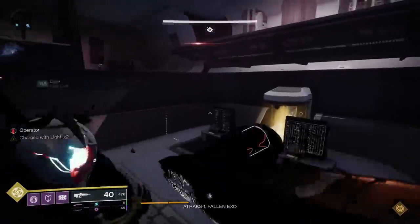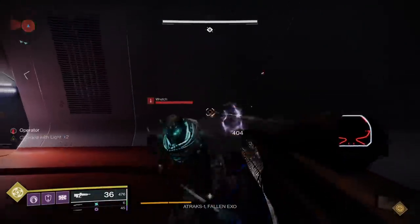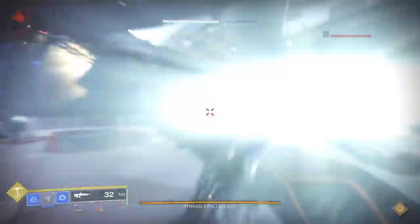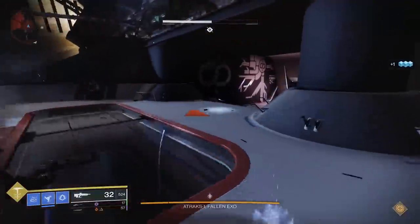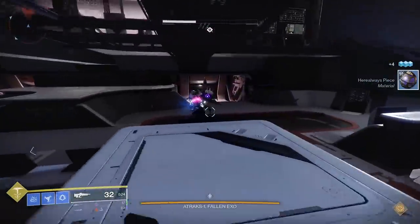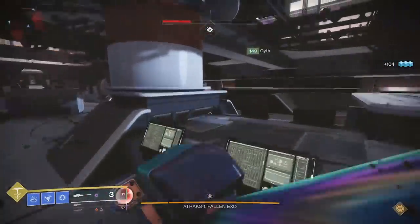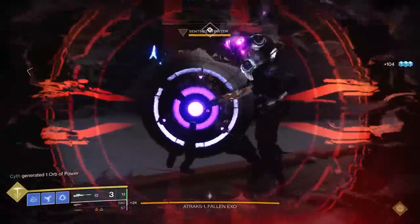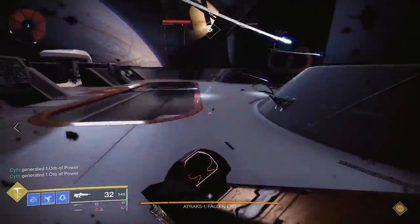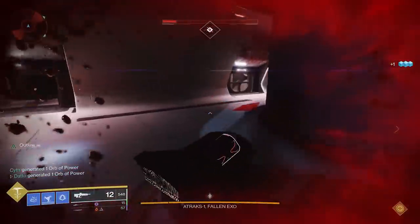The operator buff will spawn in the base, also in a random location. The operator will want to be in space eventually, but there are a couple of ways to handle this. Shortly after the fight starts, 6 servitors will spawn — one on the left, middle, and right sides of both sections of the arena — along with the scanner and operator enemies. The servitors tend to spawn in 2 waves though; they won't all show up instantly. Killing all of the servitors will trigger the damage phase, so make sure everyone is ready with their buffs before you do that.